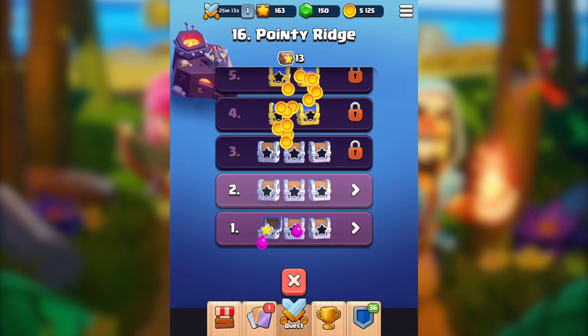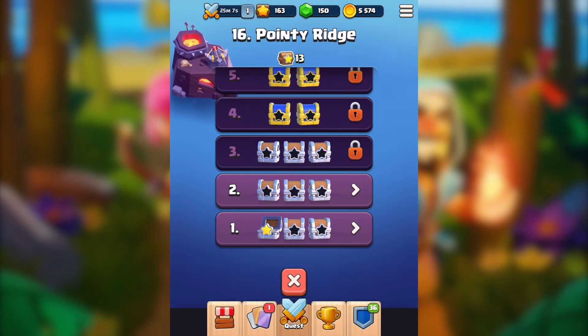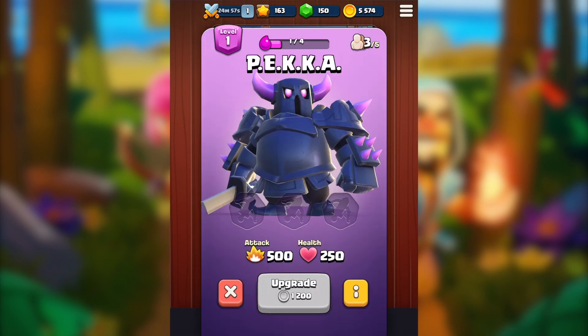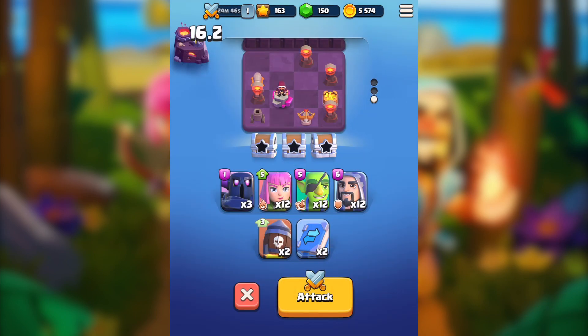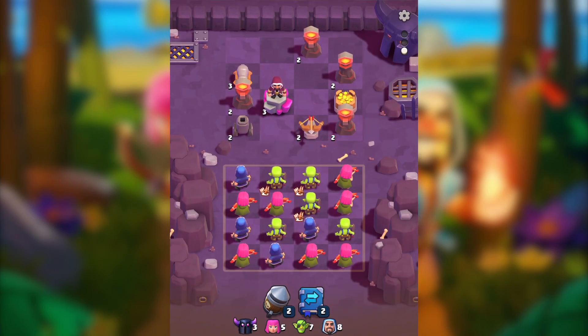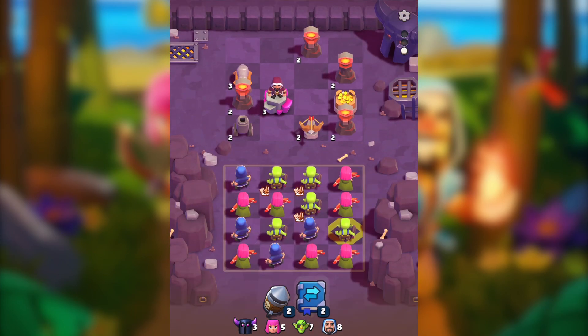We're now getting some elixirs for P.E.K.K.A. This is how I really progress — whenever I unlock a second stage, I just move on from the first stage even if I only get one star. I need four elixirs to upgrade, which won't cost much. I want to get a lot of P.E.K.K.A's elixir to keep progressing. This is a three-stage level as well.